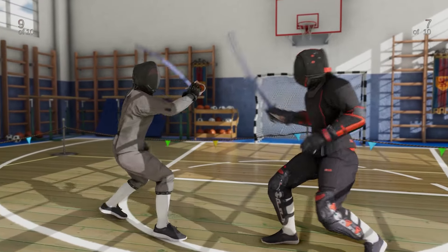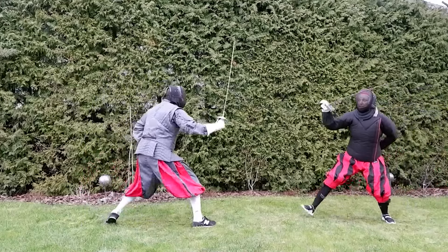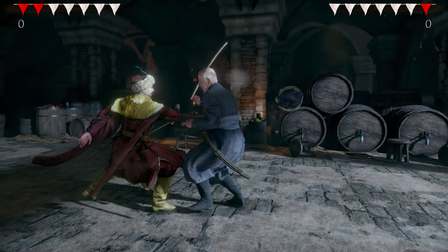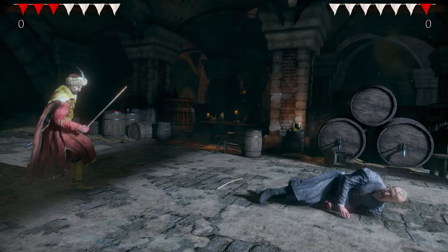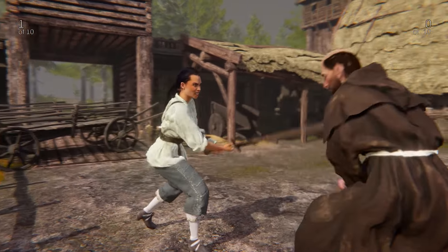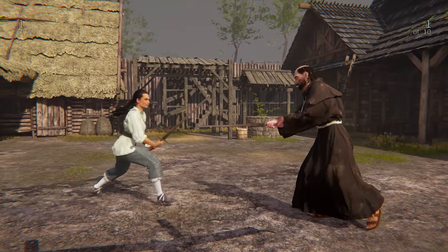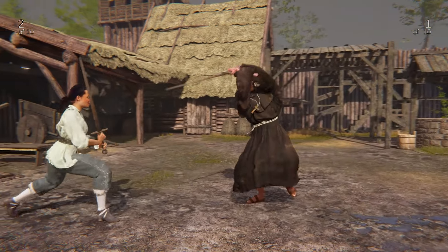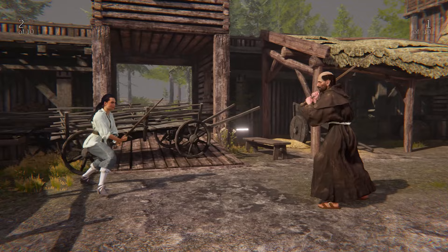The next very good tactic is a distance trap — also a real-world fencing tactic. You make a move as if you are starting your attack, but then you quickly back out with one or two steps. There is a chance your opponent will automatically try to riposte your false attack but will just hit the air. Quickly punish his missed attack.